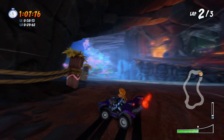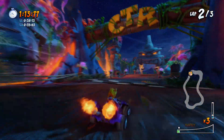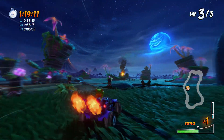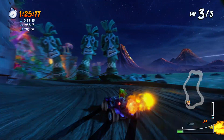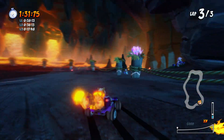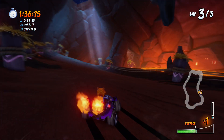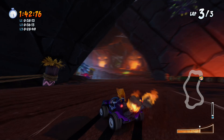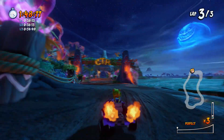All righty, last lap coming up. Not bad. I did mess up a drift there, but it's not the end of the world. Big jump off the ramp — there's not really too many major shortcuts you can do in this track except for that one in the very beginning. And there's that big ramp on the side, but honestly just like in Crash Cove it's a bit slower to take it. There we go, and boom.